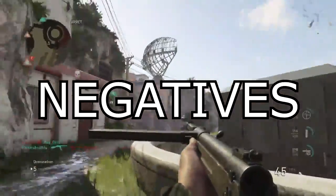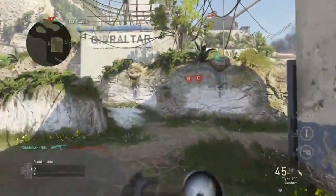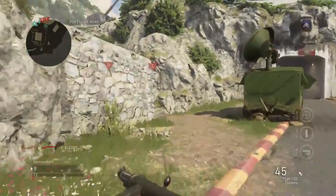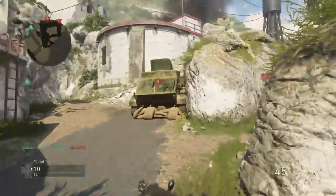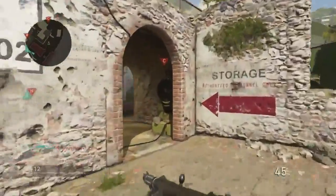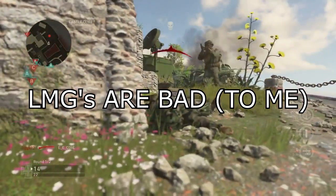Starting off with the negatives: the submachine guns are a bit overpowered for players like myself that like running around. Especially the Thompson — when it dropped this past weekend, a lot of people were using it and it was really overpowered. When I unlocked it I thought, no wonder everyone is using this. My personal favorite is the Type 100 with rapid fire and extended mags — I found a lot of success with it.